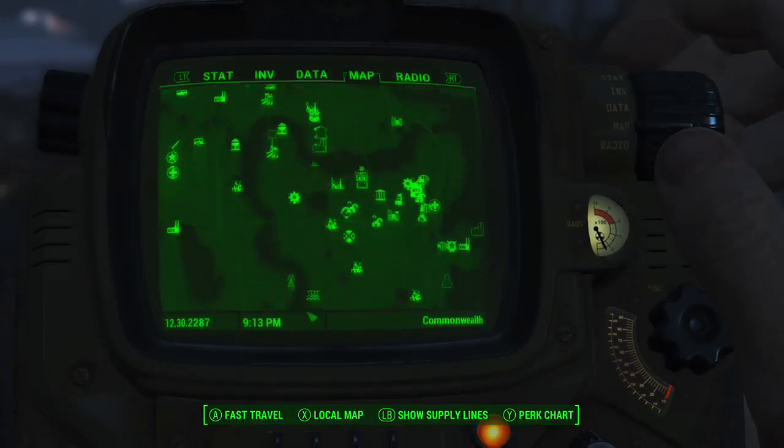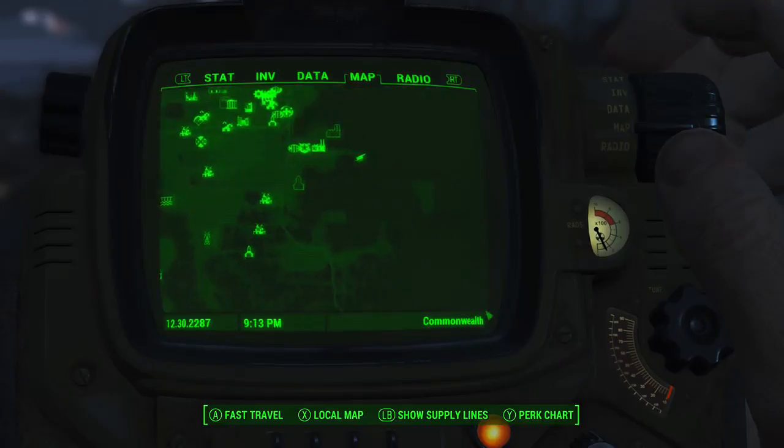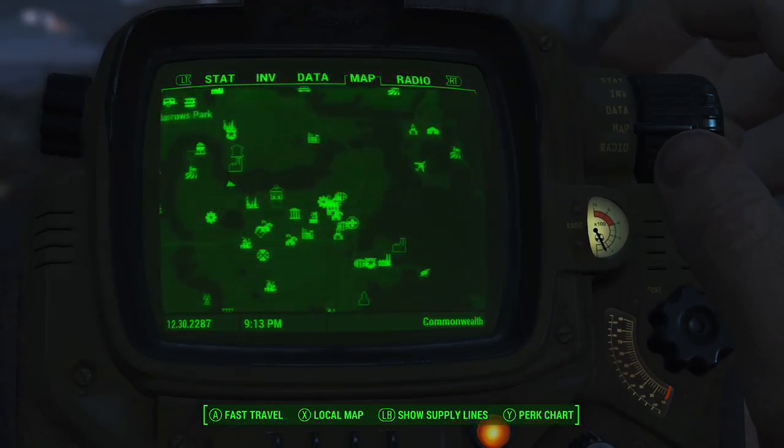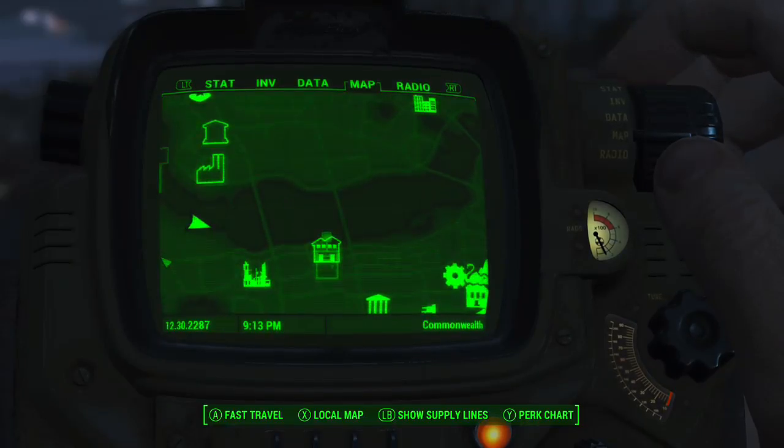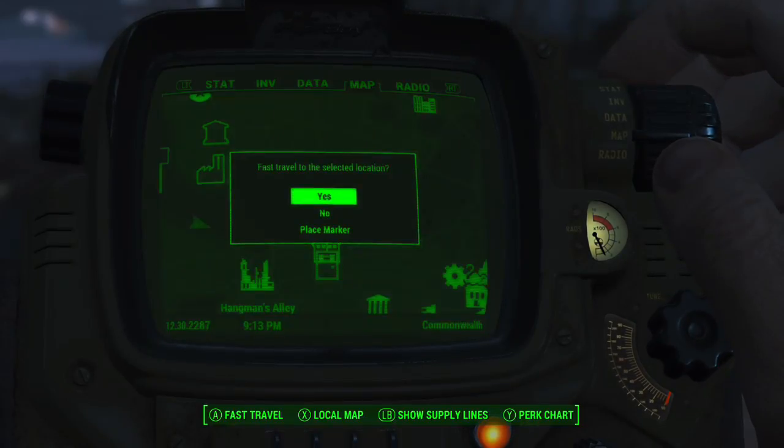Can I get there a little faster because this is gonna take forever? What is this right here — Backstreet Apparel. We can fast travel a little bit — oh, right next to a settlement, nice.